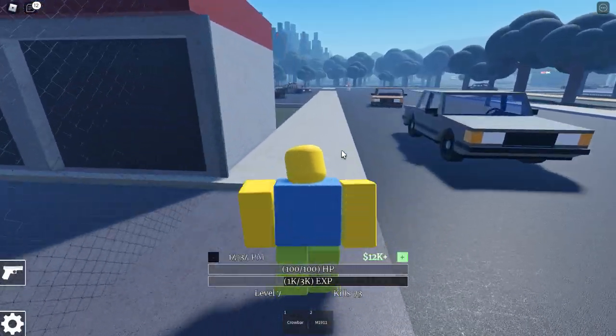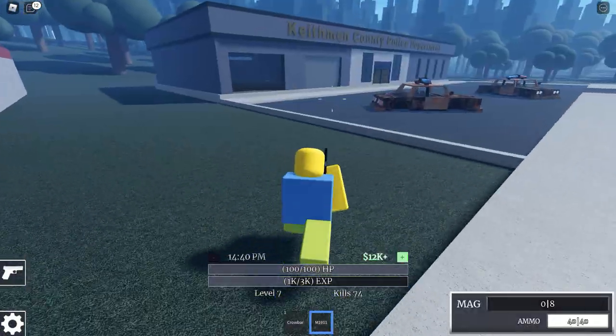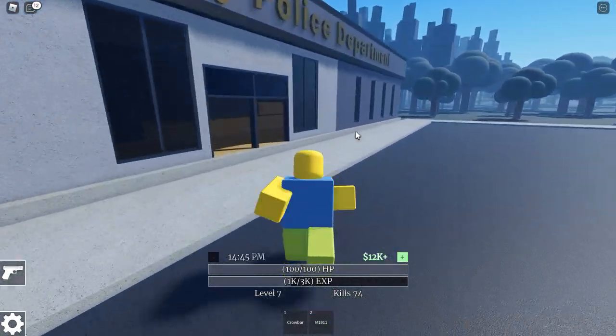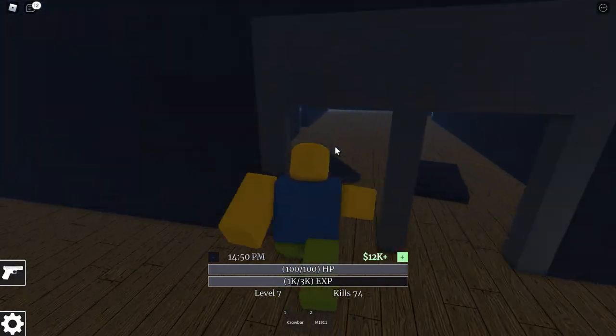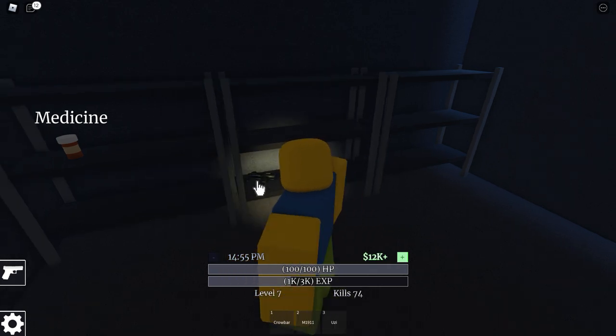Up here on the left is the place we want to go into. There's Neander's — look out for her, she might be outside. We've got to go into the Keithman County Police Department. So we're going to enter inside here, go into the right, and enter this little room. And in here is the Uzi, and that's how you find it.